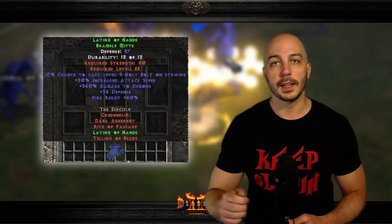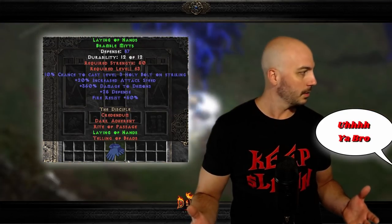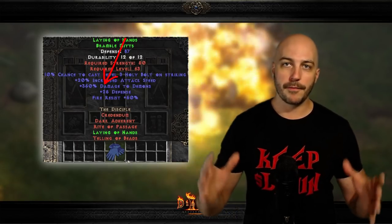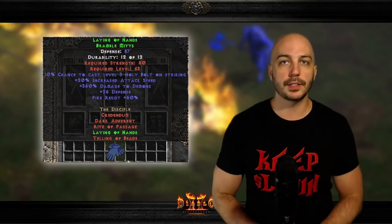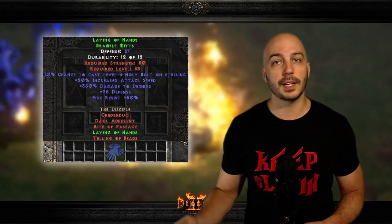Coming in at number two — these are a go-to for almost every single melee character unless you're running the Ubers or Diablo Clone using those Dracul's Grasp I mentioned earlier — and that is Laying of Hands. These are an incredible glove for any melee character, though they won't be used on casters. They have 20 increased attack speed, and the most noteworthy thing is a huge, massive 350 damage to demons. On top of that they have fire resistance, and fire and lightning are the two most important resistances to take care of in Diablo 2 Resurrected. It's not an exaggeration to say Laying of Hands is literally best in slot for almost every single melee character unless you're doing Ubers or D-Clone.